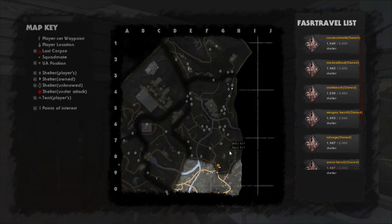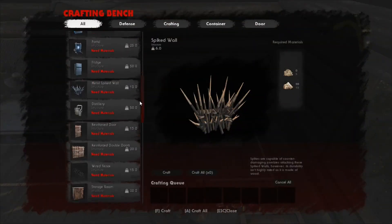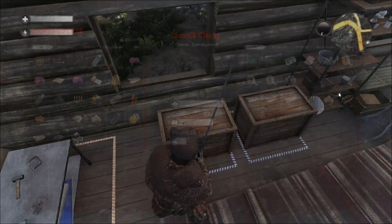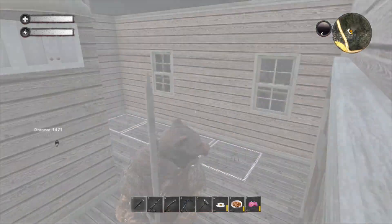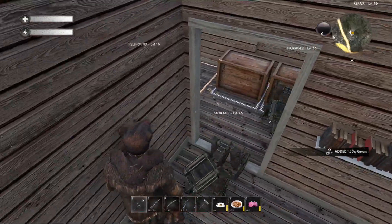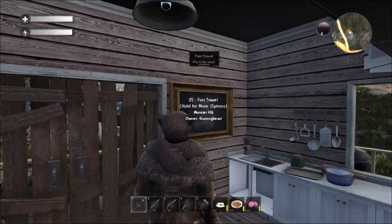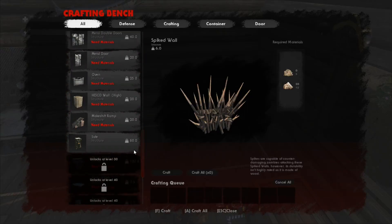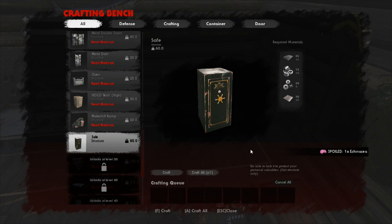We need gears — I don't think I have any in this place. Go grab some gears quick. Gears are in here, just going to grab a big stack of them. Alright, let us make up some safes. How many can we even make? We can make one — they are super expensive, holy crap. But we do have the resources to make more.